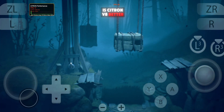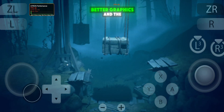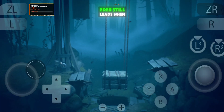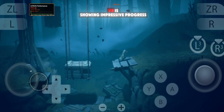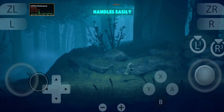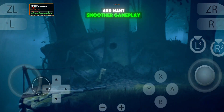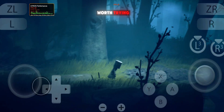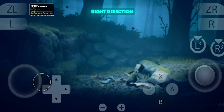So the big question: is Citron V8 better than the Eden Switch emulator? Honestly, not yet. While the performance boost, better graphics, and the new REV15 audio engine are huge improvements, Eden still leads when it comes to overall stability and game compatibility. Citron V8 is showing impressive progress, but it still struggles with certain games that Eden handles easily. That said, if you're someone who enjoys testing new updates and wants smoother gameplay in titles like Zelda: Breath of the Wild, this version is definitely worth trying. The improvements are real, and the developers are clearly pushing Citron in the right direction.